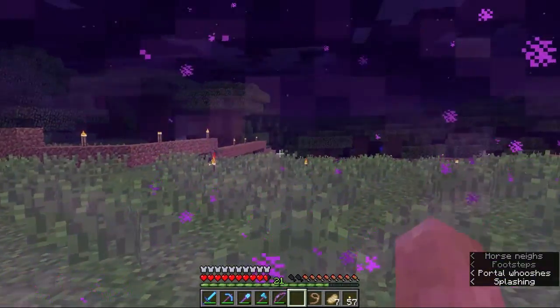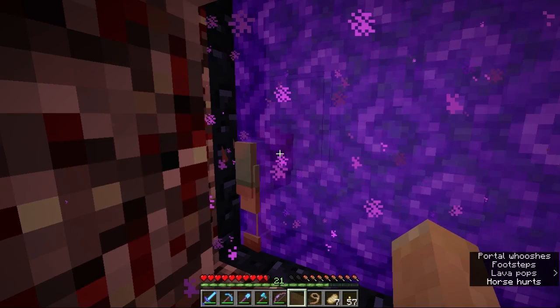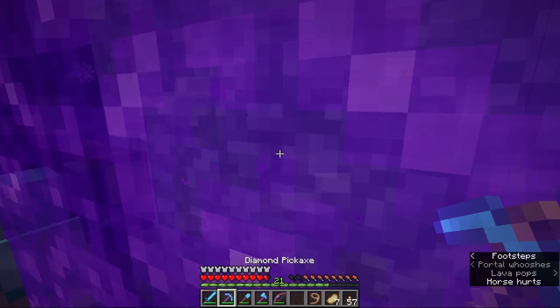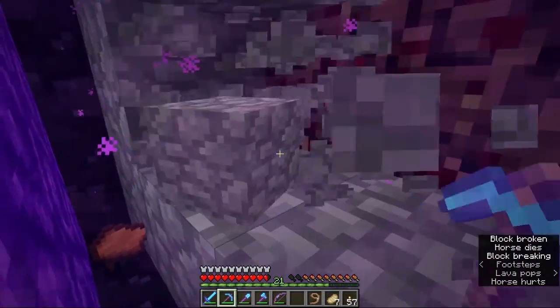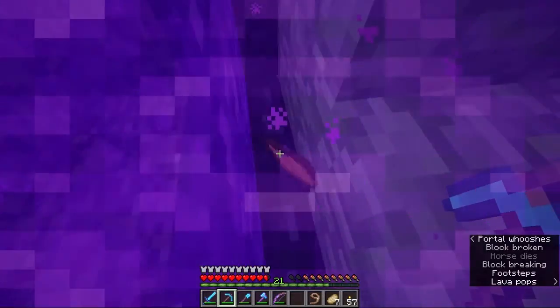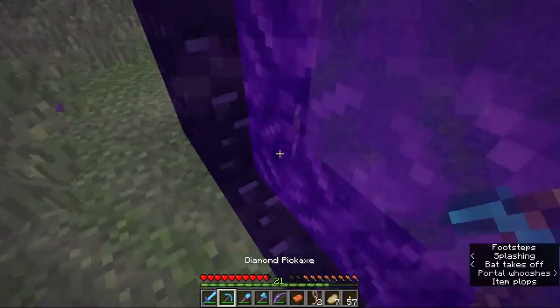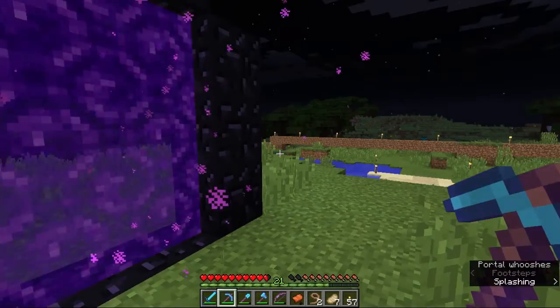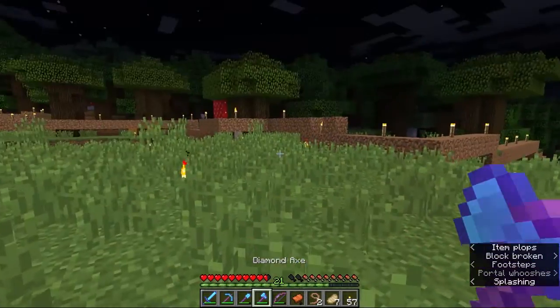So let's go find him. He's got the horse armor on, although we have extras that we can get. Dumb old horse — oh, he's dying. And he died. What a dumb horse. At least we got our stuff back, but the horse was a little bit stupid.